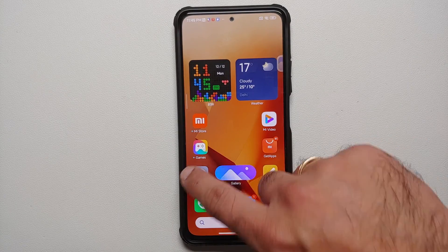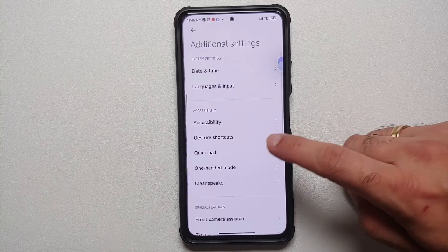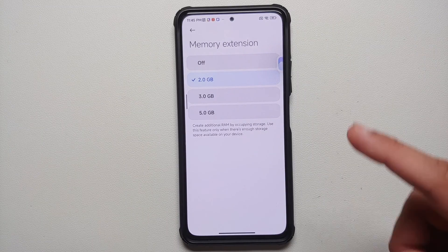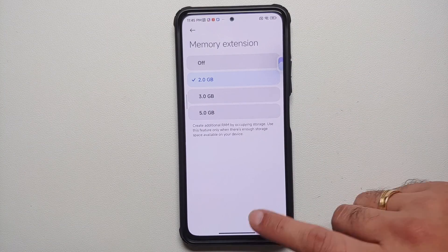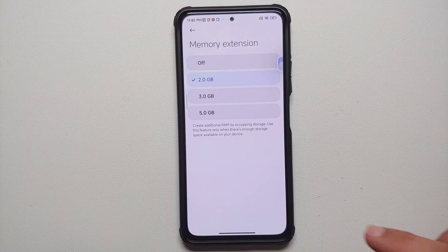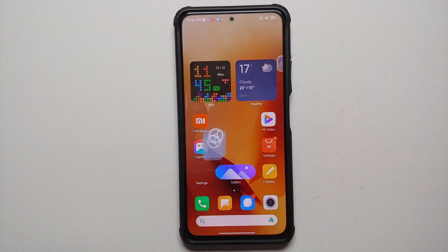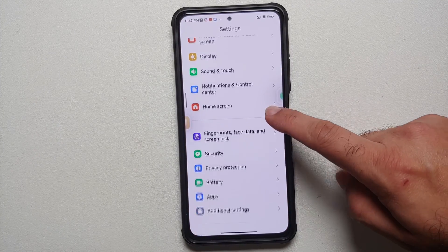The memory extension feature in MIUI 14 is more customizable. If you go into Settings > Additional Settings > Memory Extension, you can now choose between off, 2 GB, 3 GB, and 5 GB. Previously you couldn't choose different options — for 6 GB RAM you'd get 2 GB and for 8 GB RAM you'd get 3 GB automatically. With MIUI 14, you can change how much expandable memory you want to use.